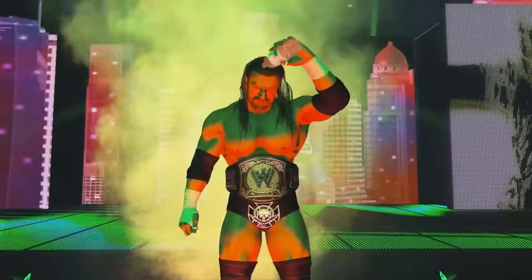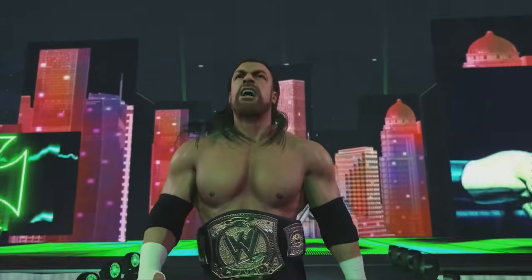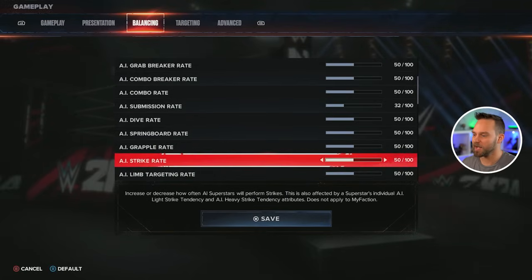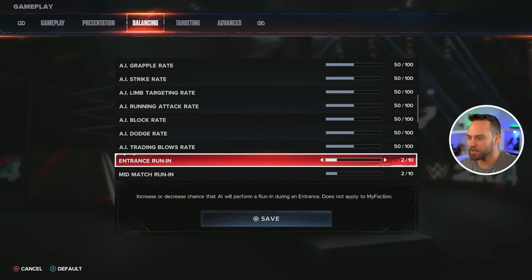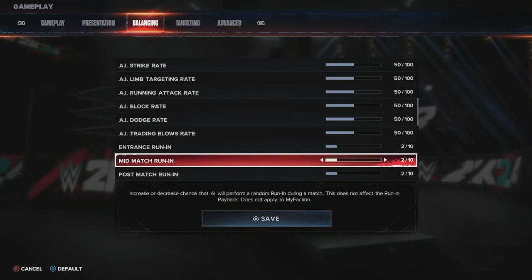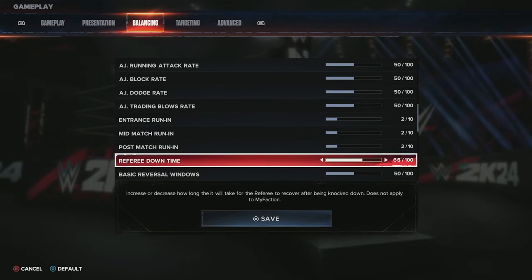You can go in individually and change every wrestler's settings — for example, setting Omos to do no submissions at all. For springboard attacks and dive attacks I leave everything standard for just going through the basics. Entrance run-ins I don't personally like because at 50 or higher you're going to see more of them and they interrupt the whole entrance. Mid-match run-ins I don't mind, and post-match run-ins can be a lot of fun.